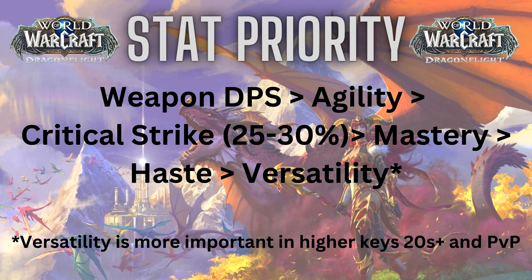After weapon DPS, our main stat is Agility. For secondaries: Crit Strike — I'm aiming for around 25-30%, similar to the beginning of Shadowlands, though it could drop to 20-25% since we have a lot of crit already baked in. After Crit, dump the rest into Mastery, then Haste, then Versatility. One asterisk: if you're doing higher keys, Versatility is so important because keys are tuned much higher now and Marksman is very squishy. For high keys or PvP, Versatility becomes your best secondary.